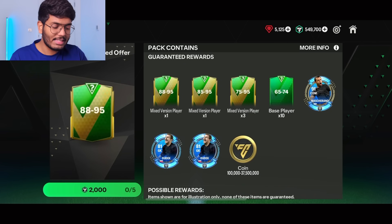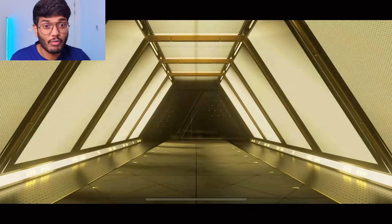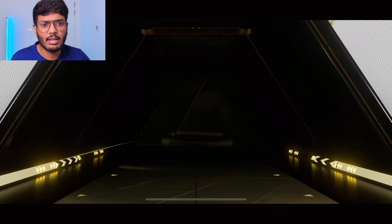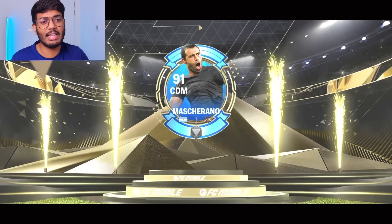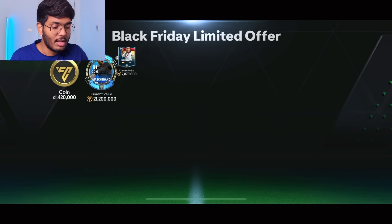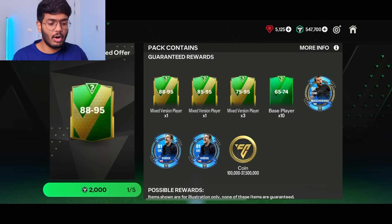Now it's time for the big packs — the 2000 FC point packs with guaranteed rewards: 88 to 95 and 85 to 95. This is a good pack, I'm excited. We even get Masherano. Let's go — yay, that's an icon! Argentina... but that's Masherano again. I thought it was going to be something different. We get a 91-rated Masherano, plus Enzo Fernandez — two direct cards. Nothing spectacular beyond the Masherano.